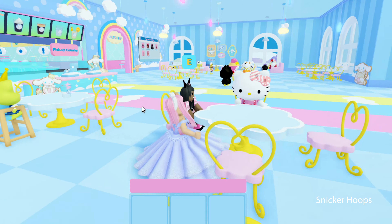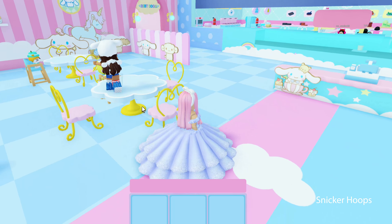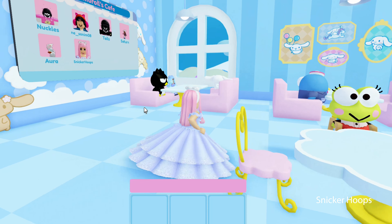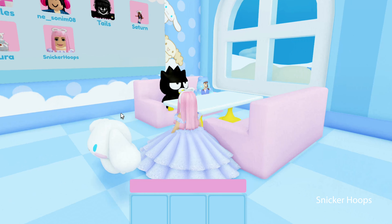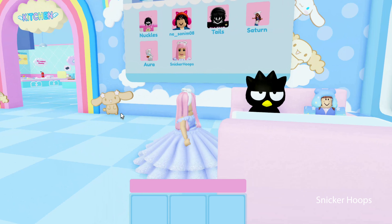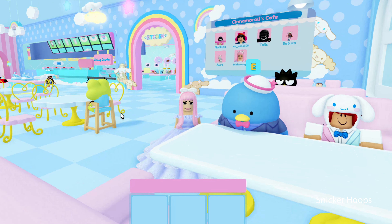Look at these places and these colors, the characters — it is just so cute. Snicker Squad, look at the customers! This looks like it could be Chromie's mom, or maybe his wife or girlfriend. And here we have Batsmaru — I love Batsmaru, even though he's always kind of moody. And the penguin!